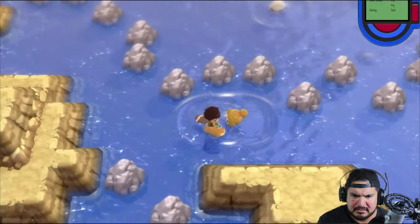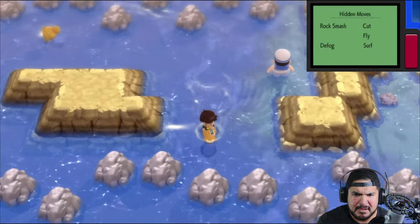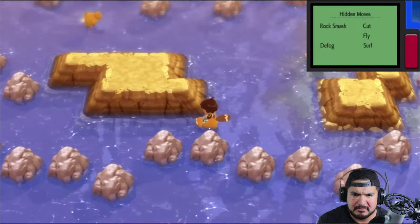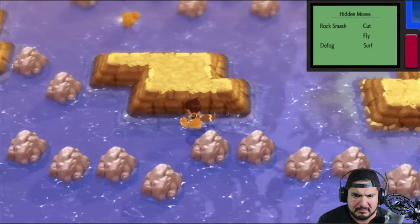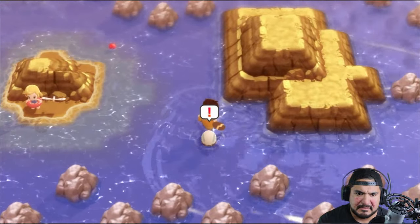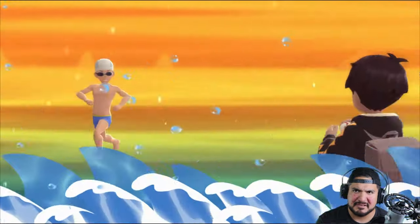Let's go ahead and move on to the next spot. We're going to be fighting some sailors and there might be an item here and there. We used up all of our max repels so we're going with a super repel right here. We can go right here and battle a swimmer — there's always a catch when it comes to these kinds of guys.